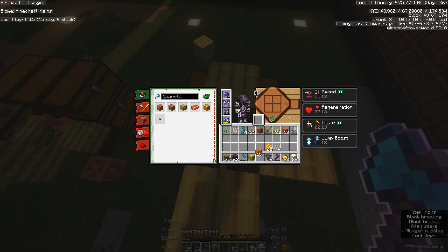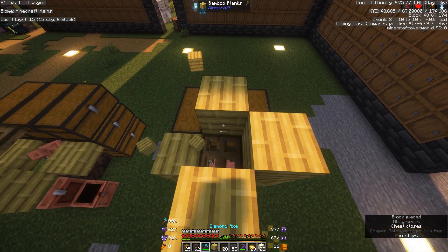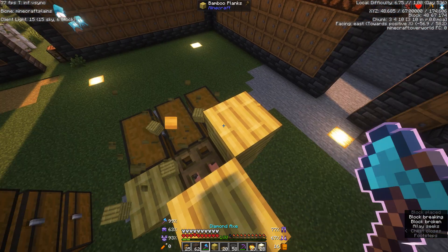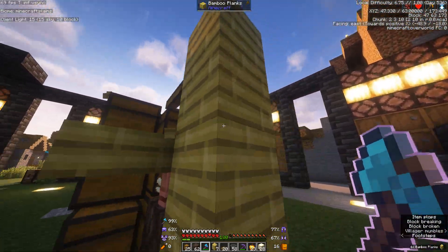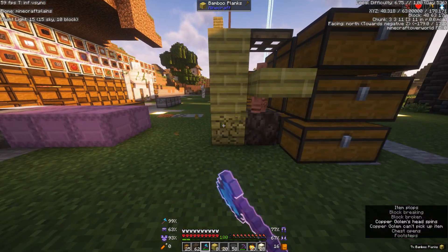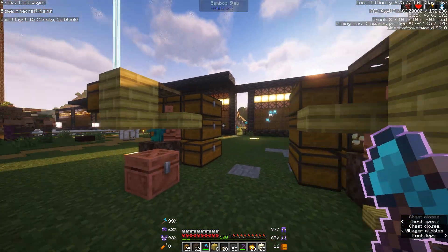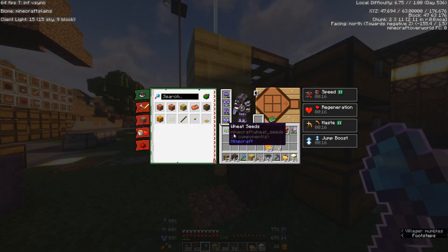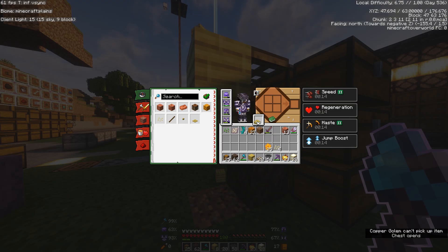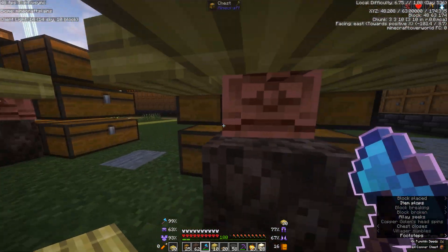Then on top of the top chest you want to put a trap door to make sure he doesn't jump out. And just like that he should be all trapped. You've got to remove those or you won't be able to use the top chest. This one should have been a slab — my mistake. But we got it so that he didn't come out.